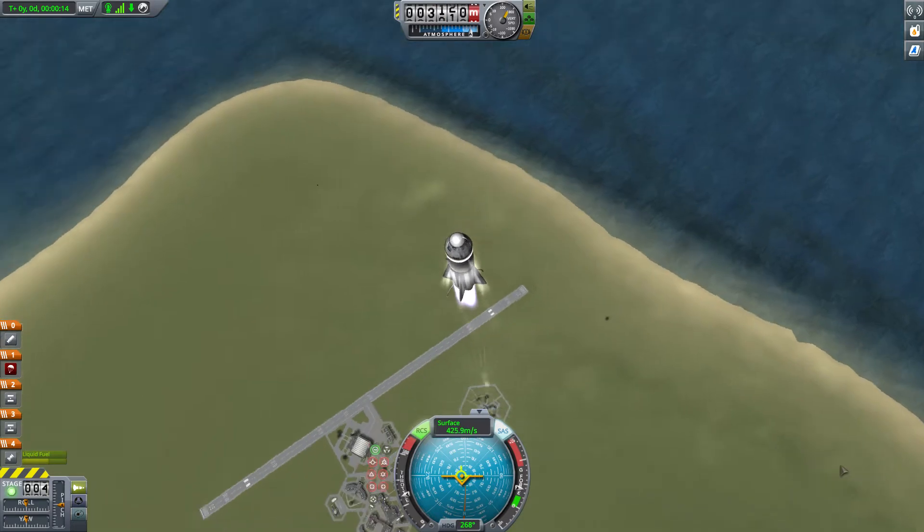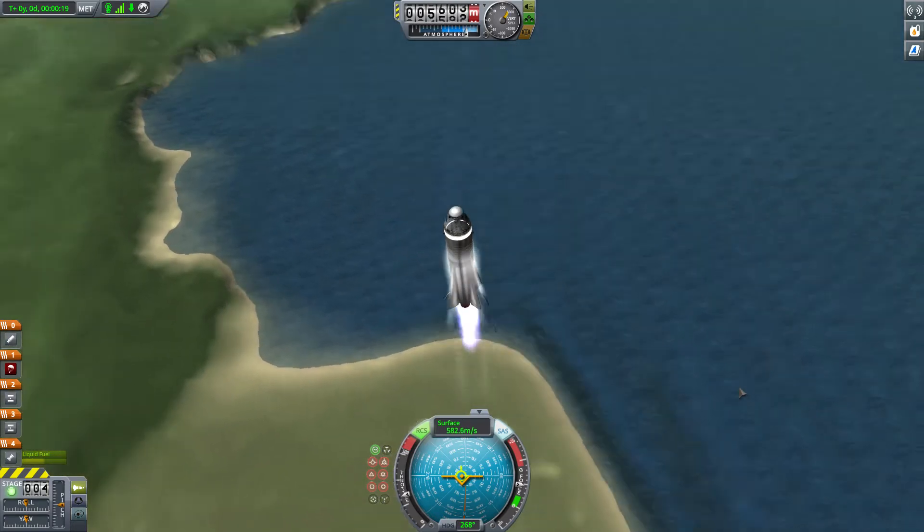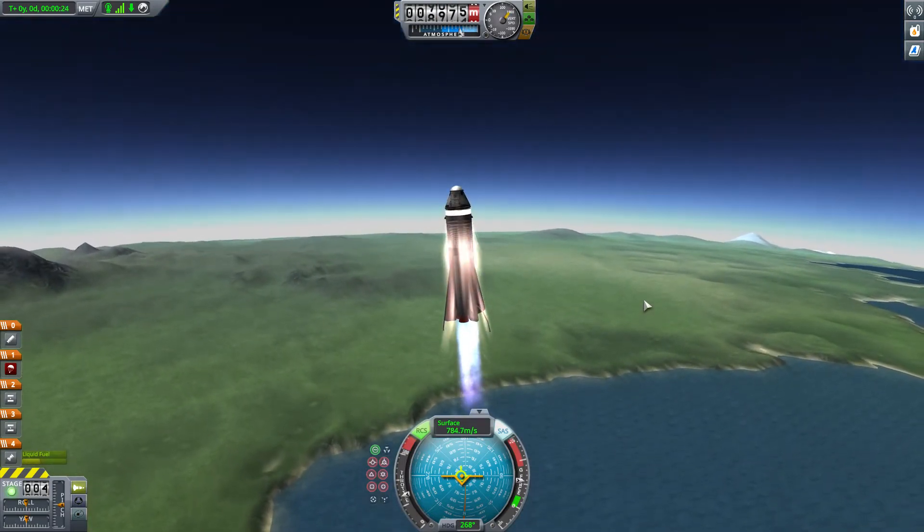So maybe we'll launch this rocket for other stuff, like sending — wait, what am I saying, sending parachutes in space?